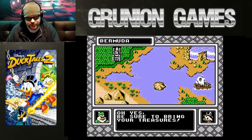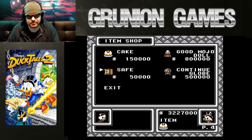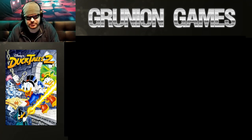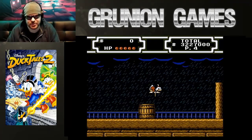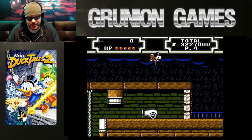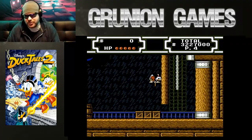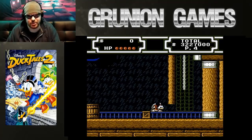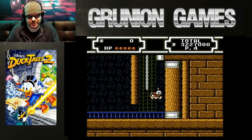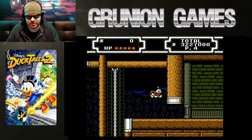Some sinister stuff going on here in Duckburg. Alright, the final stage looks kind of familiar — just like the first game, you kind of go into another level you've already been to. But this time it's real simple — you just go over here; the other way is blocked entirely. And now we are at the final boss of the game.